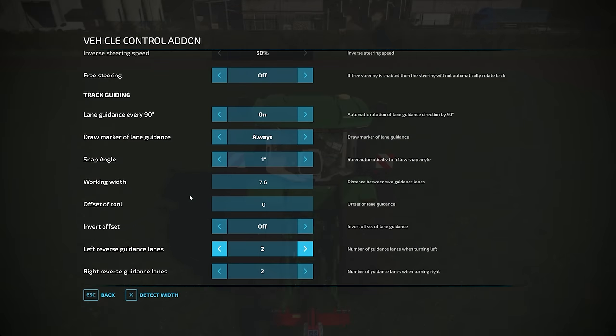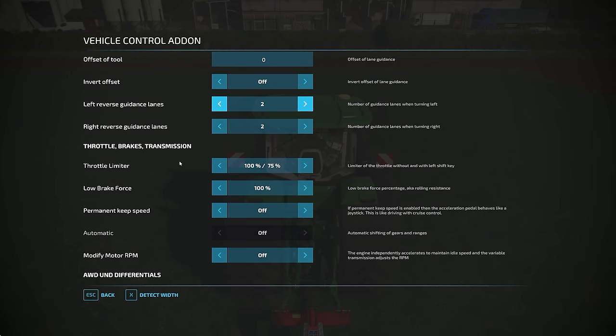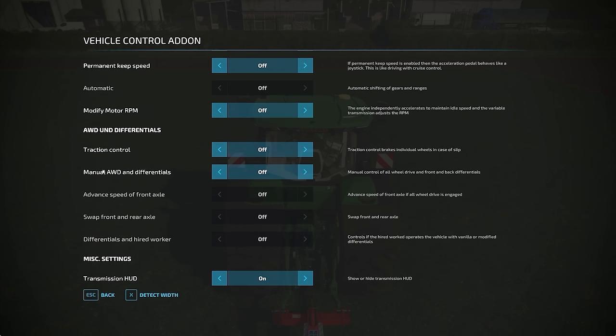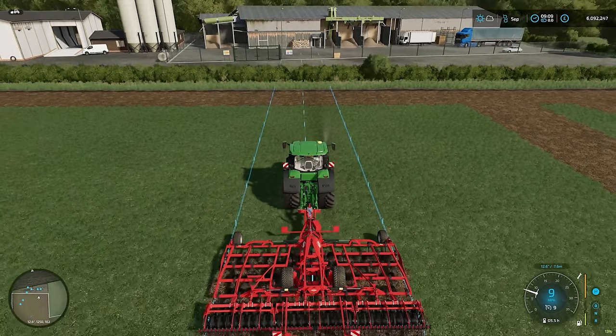That is the end of the track guidance options. Below here we've also got things around throttles, brakes, transmission, throttle limiters, lower brake force, permanent keep speed, and lots of different things which I haven't looked into in great detail yet. Traction control is an interesting one — it controls brakes individually on wheels in case of slip, so something interesting there if you've got the mud mod installed. You can also deal with your differentials and all-wheel drive settings as well. That's probably for another video, but for now just enjoying the alternative to GPS.